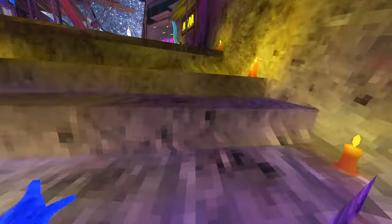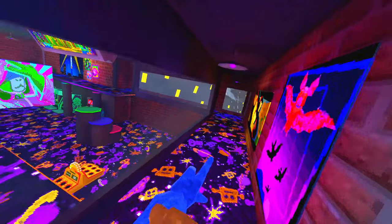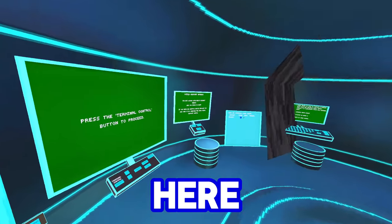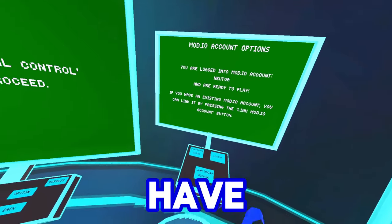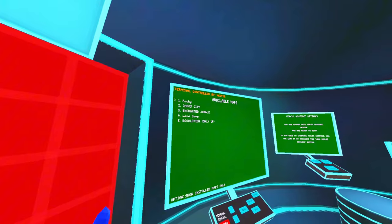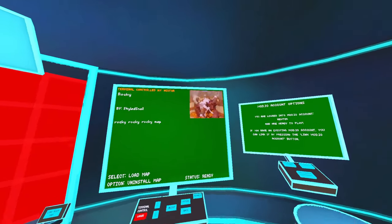Let's head straight to the new custom map. I've heard there are actually a couple of custom maps that are really cool. Right now I'm in virtual stump — there's an outfit changer, a computer, and a new terminal. I'm gonna show you how to use the terminal. If you don't have an account you'll have to make one, but apparently I already have one. We're going to press terminal control — these are the five maps. I'm going to press option download map, download the map, then select load map. Now it's loading and I'm ready to play.